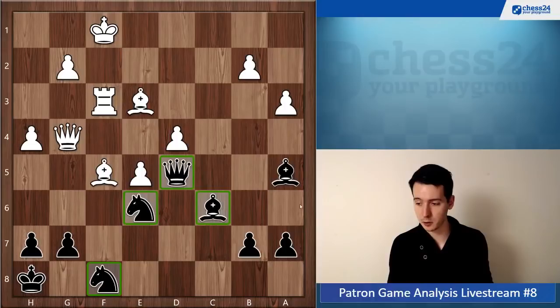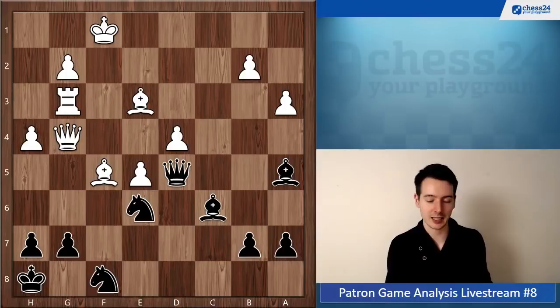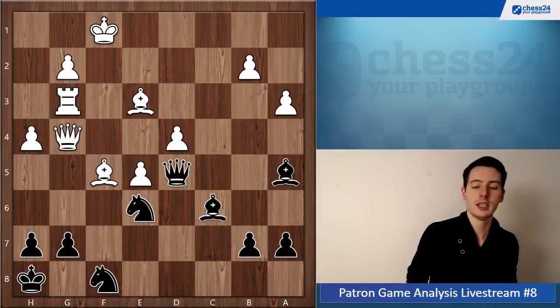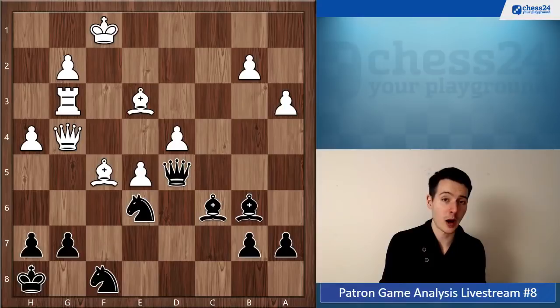Rook g3 and now you actually settled for a draw, which I can understand given the roller coaster of the game - first you were fine, then you didn't free yourself, you came under attack and it looked really bad, then you had the chance to win but didn't see it. You were probably just happy to escape with a draw. But here you're actually better - you could play bishop b6 and go after the d4 pawn. It's white who has to prove equality, not you.